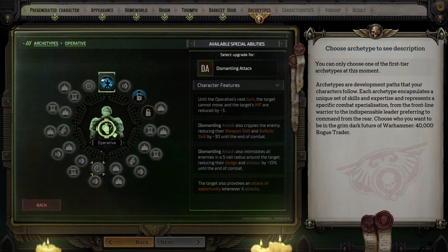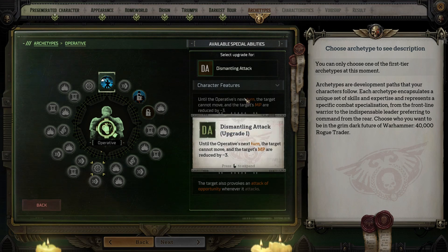Starting at level nine, you get two opportunities to choose from a list of four ultimate ability upgrades. The first causes the target to be unable to move and reduces their movement points by three until the operative's next turn. Some bosses take great joy in roaming freely around the battlefield and picking off soft targets or navigating to an angle that allows them to hit multiple party members at once. This upgrade definitely has its uses.